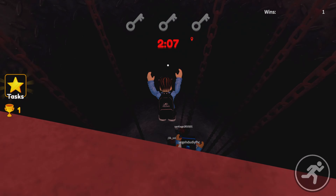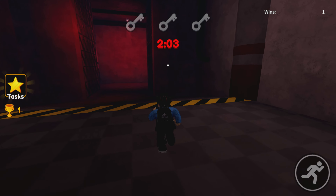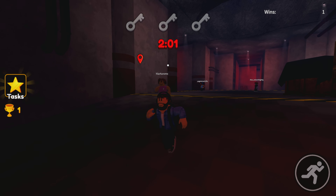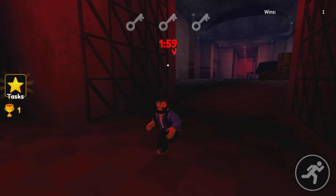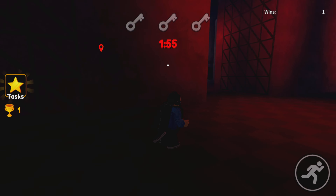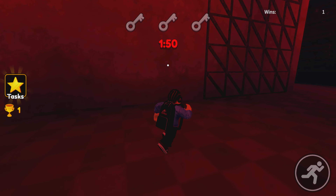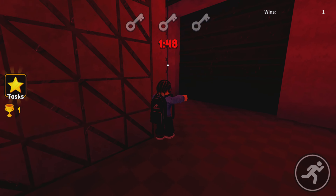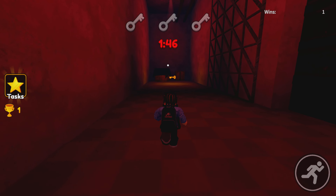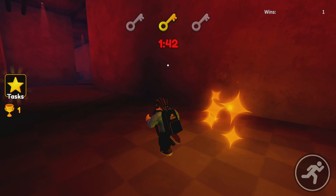All right, we're gonna jump down. Let's go — okay there he is, and there's a key! Oh my gosh, there's a key over here too. I went the wrong way. I'm gonna collect the keys first. So you got two minutes to collect three keys and escape — that's pretty much what you do in this game.